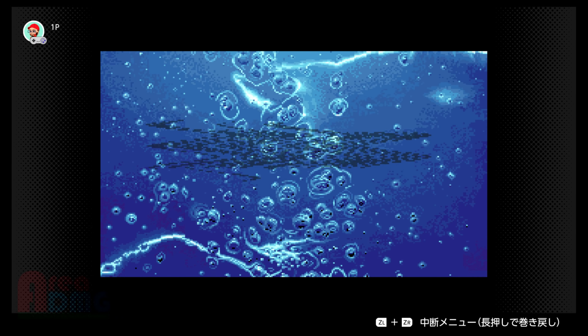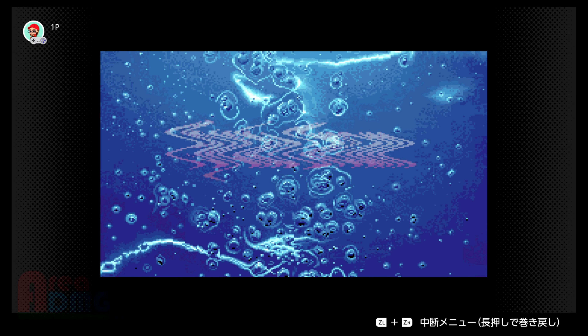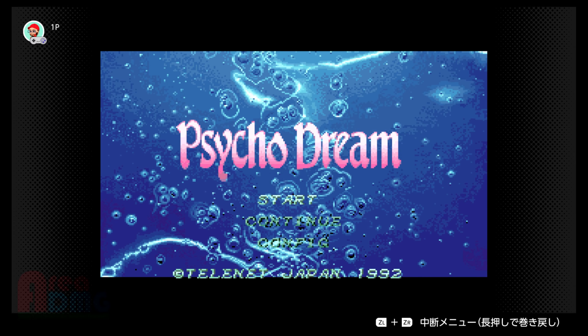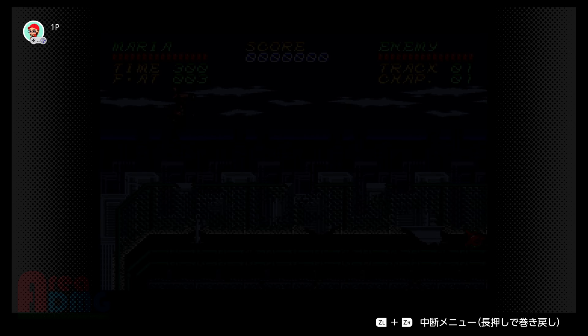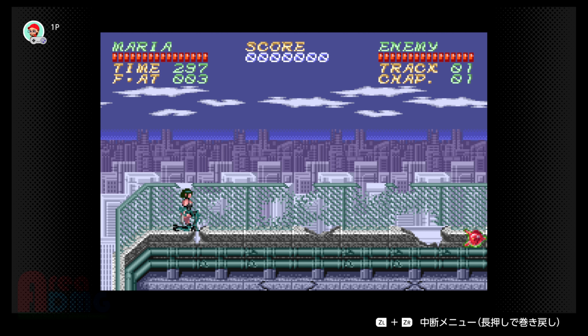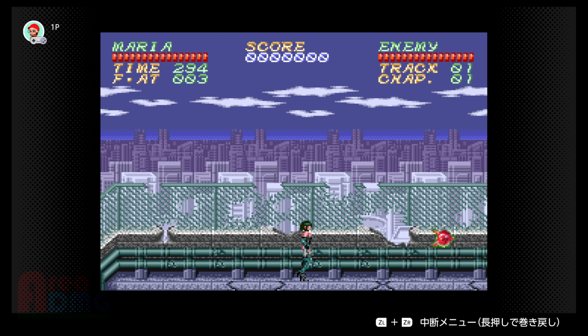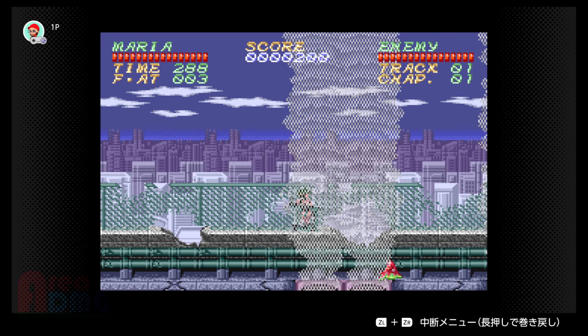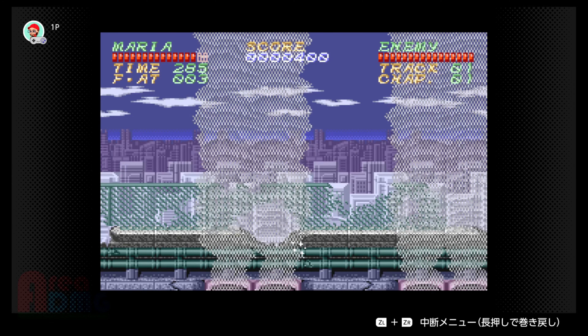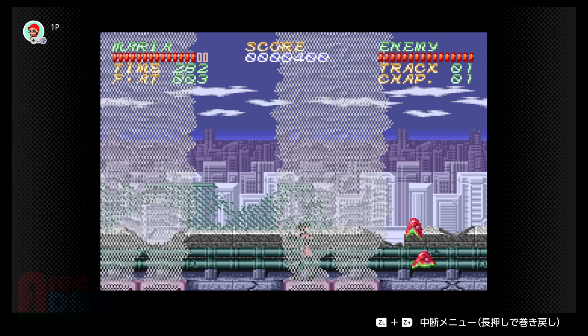Then there's Psycho Dream, which I think is one of the ones we also got in the United States. It's an odd one — you pick two different characters and it's a side-scrolling game. I'm pretty sure this character's design is censored in the US version; I'd be surprised if they kept it the way it looks here.